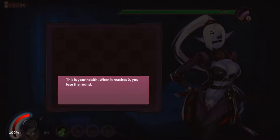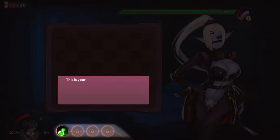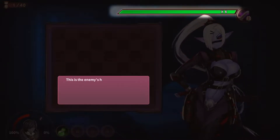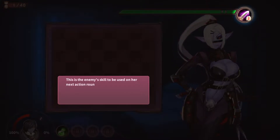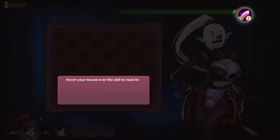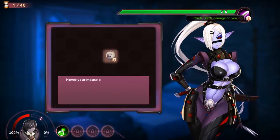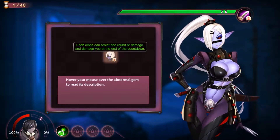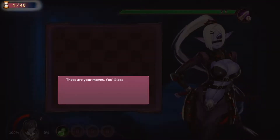This is your health — when it reaches 0, you lose the round. This is your rage — it improves your attack and healing power. This is your prop — you can turn the tides of battle by using it at a key moment. This is the enemy's health — when it reaches 0, you win the round. This is the enemy's skill to be used on their next action round. However, hover your mouse over the skill to read its description. Flick: 300 times percent damage — damn! Each clone can resist one round of damage and damage you at the end of the countdown. These are your moves — you'll lose the round if you don't defeat your enemy within this amount of turns.